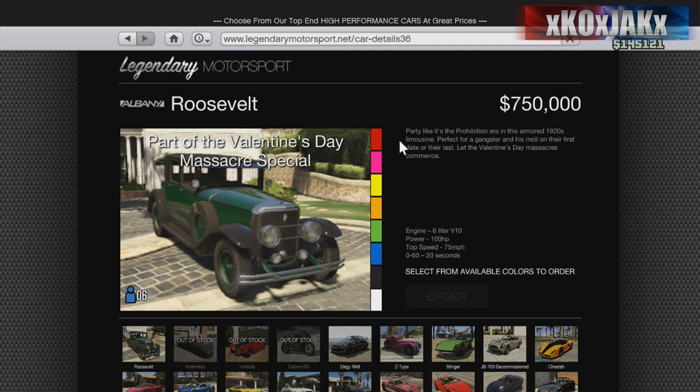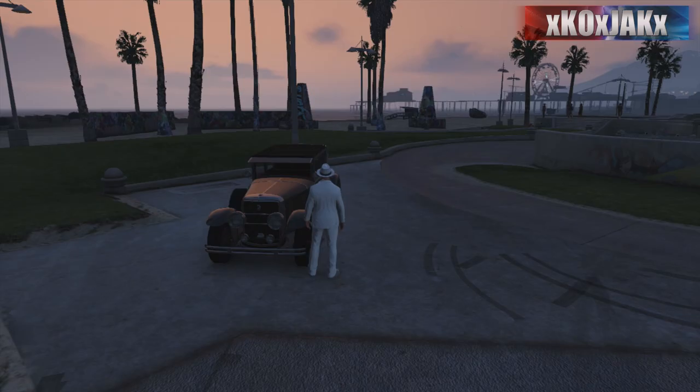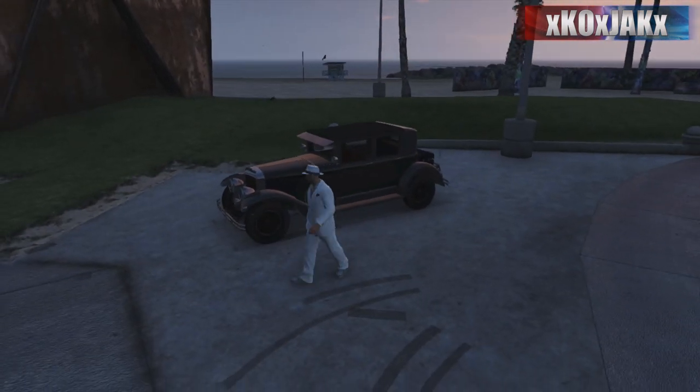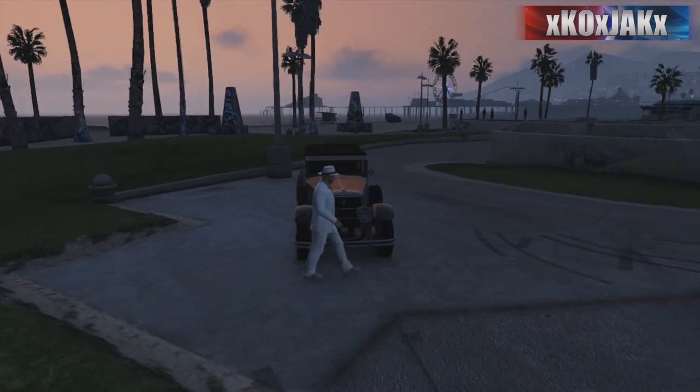It comes in all your normal colors. Zero to 60 is only 20 seconds, top speed is 75, 100 horsepower — nothing too good about it. But the one thing that does surprise me: 750,000. The one we have here was bought on accident — thought this was a free one, which is actually the rat loader.